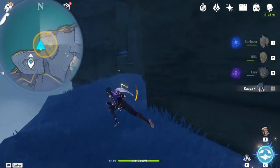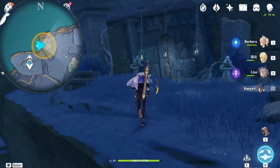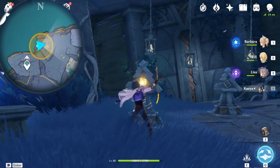Once you drop down, you should see these three little statues right in front of you. All you have to do is hit them. This one is pretty easy - you don't even have to figure out which locations the lamp needs to rise up or down to, because it will just straight up tell you it's at the right location. So just repeat for all three of them.